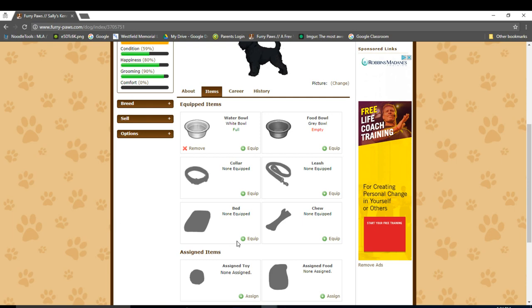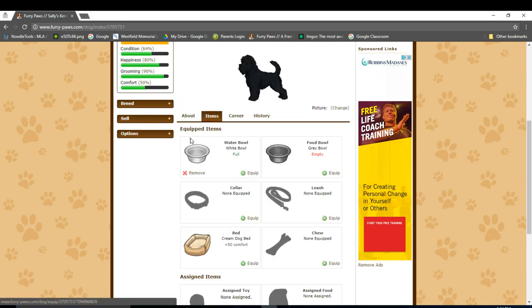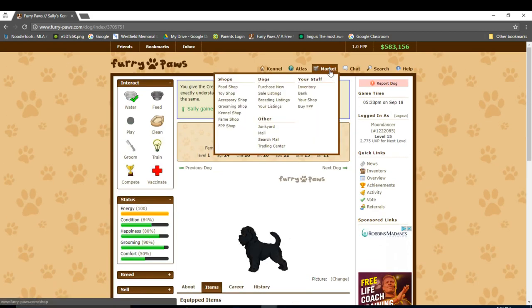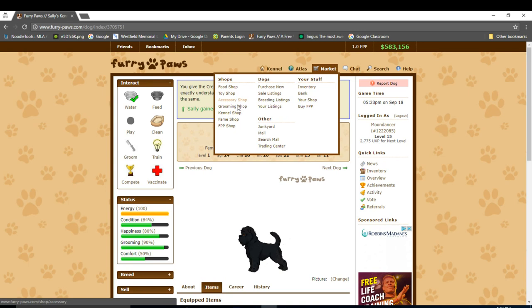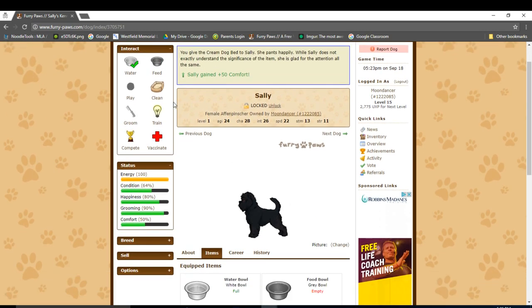So let's get Sally a bed now. I can click this button to equip it to her. Since I already have a bed, I'll just equip it. However, if I did not have a bed, I can go to the accessory shop. You don't actually need to give your dog a bed to clean them — the bed just adds extra comfort. If you couldn't tell, by adding the bed I increased her comfort by 50%, and this helps her do well in competitions. So let's clean our kennel now.